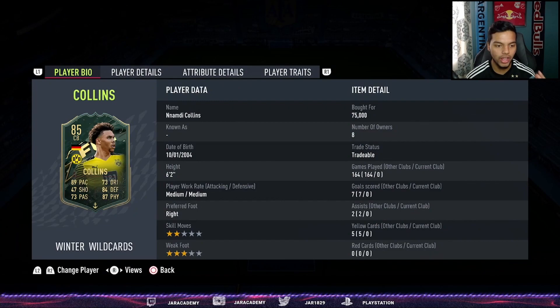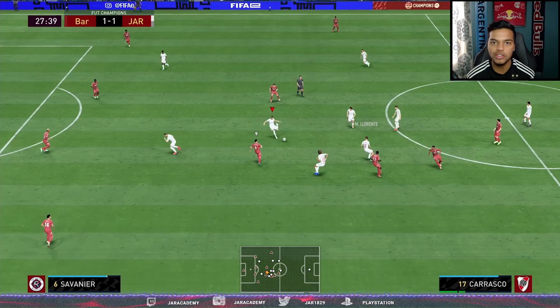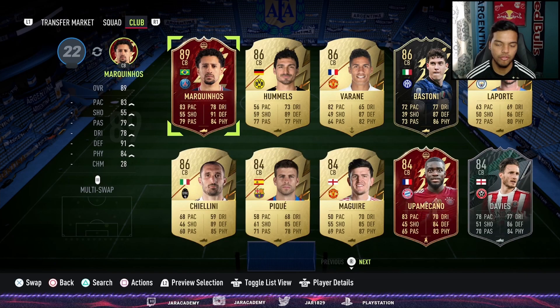Winter Wildcard Collins — what a card. 6'2" with 90 agility and 84 balance really stands out. The pace is there, but 84 balance on a 6'2" player with 90 agility means he'll be quick with transition speed in defending. Defensive awareness at 80, around 70k, the physicals are very cracked — 81 stamina with 93 strength. I'm happy to recommend this card.